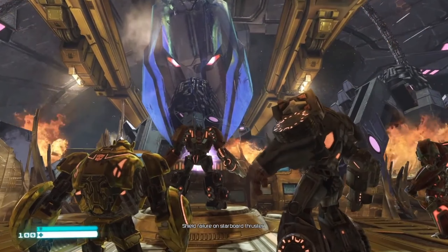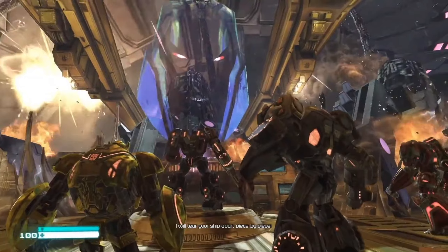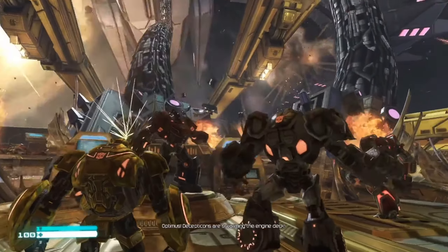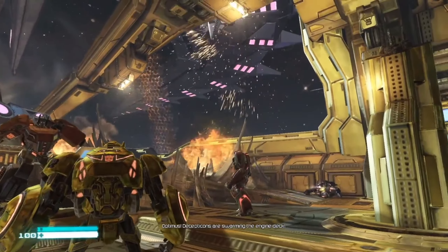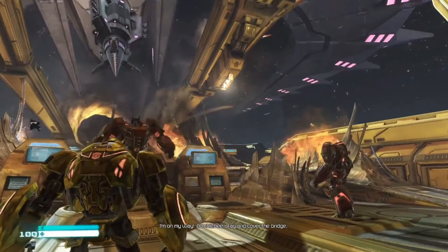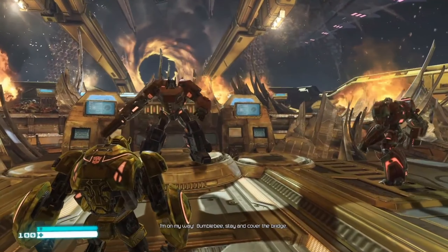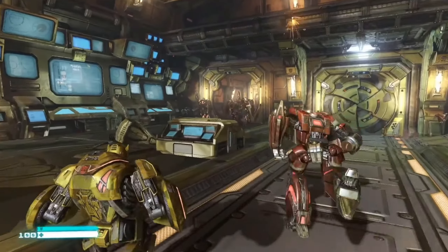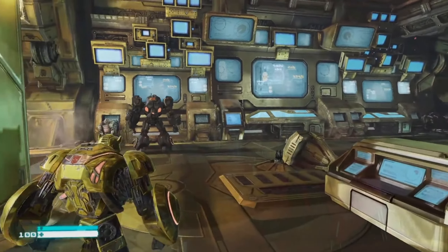From the description of these three abilities, it seems like Bumblebee takes heavy use of electricity in his kit. The way his playstyle seems, he uses Blink, goes and does damage with his weapons and in his vehicle form, and pops his ultimate to spread lightning to everyone. So it could possibly stun them or hit them with a debuff, then use Blink to get out and reset — basically the assassin-type build.